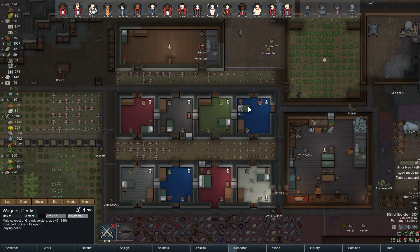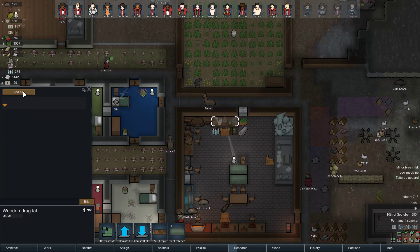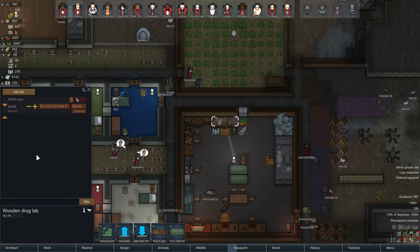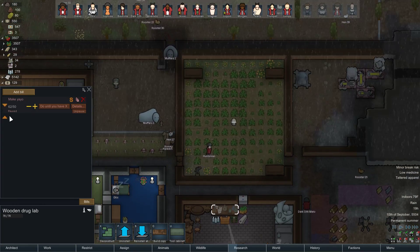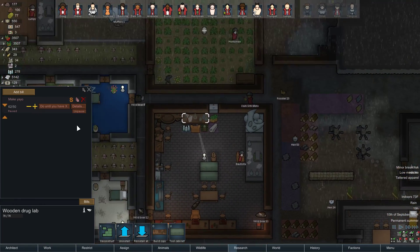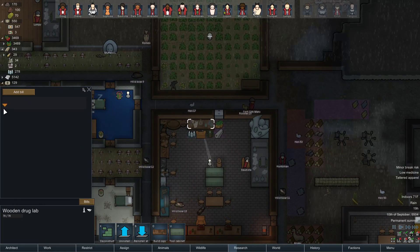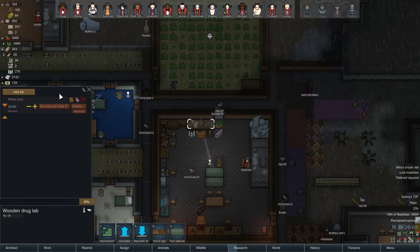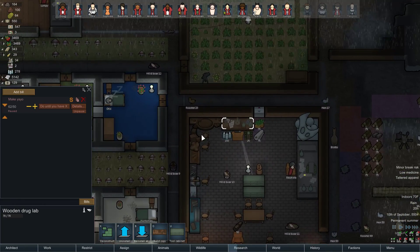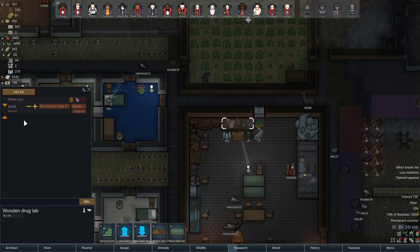So we should be able to be making medicine here. But I can't. What? Is something wrong here? Where did this bill come from — this Make Yayo bill? It's like something was hidden. This is weird. This is an old bill, right? What happened to our bill to make medicine? There's no menu here.